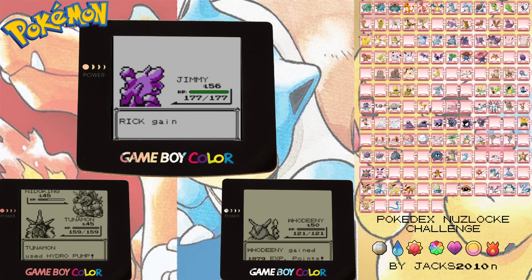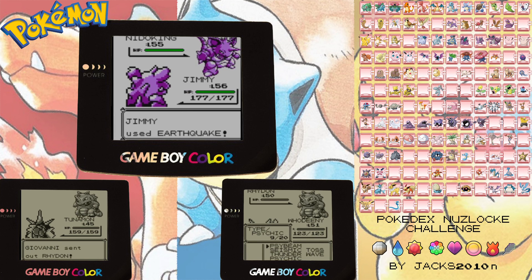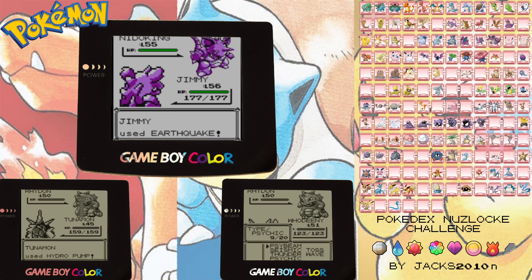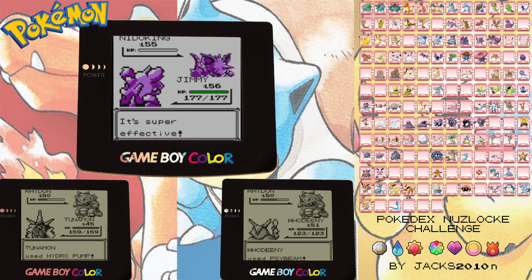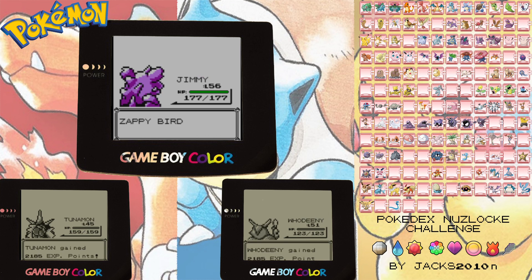I think it's because of it being poison. But I thought it was Ground type as well. Oh well, I'll try Earthquake on Nidoking. Wow, I think this is super effective as well! Taking it down in one shot, even for such a strong Pokémon like that.